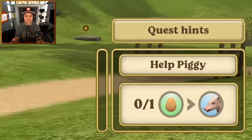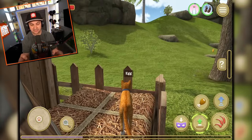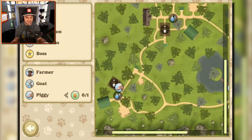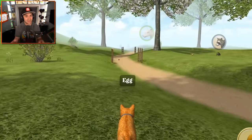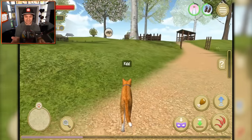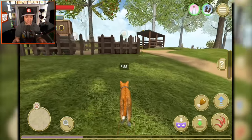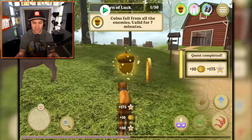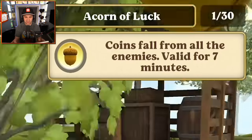We need to bring an egg to a pig. Why would a pig be interested in an egg? I have no idea, but I'm just going to pick up the egg and let's find out where the pig is. He's to our left. Let's go in that direction. I'm super digging this - it's just like squirrel and mouse simulator but there's more to do and definitely more to see. The map is much larger. Hey pig, you want an egg? I already got it - that's how good I am. Coins fall from all enemies for the next seven minutes.